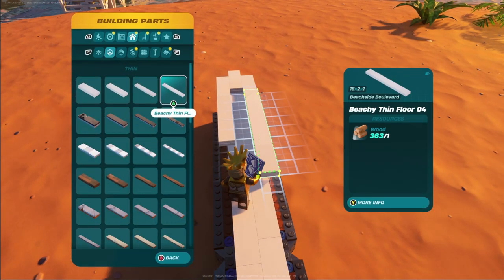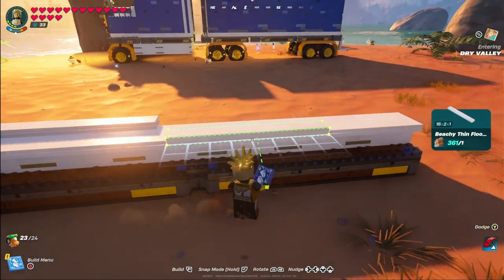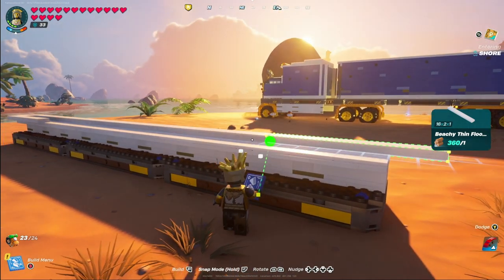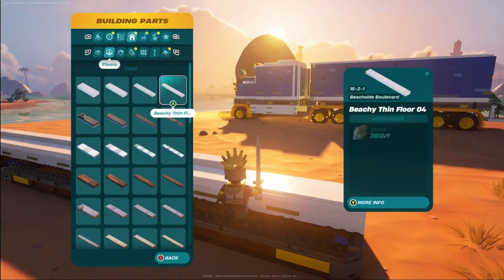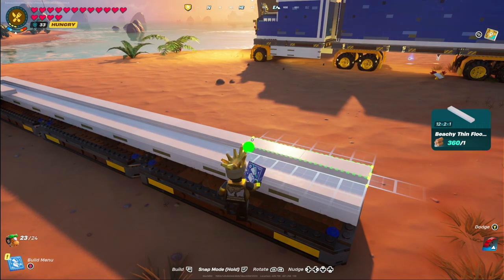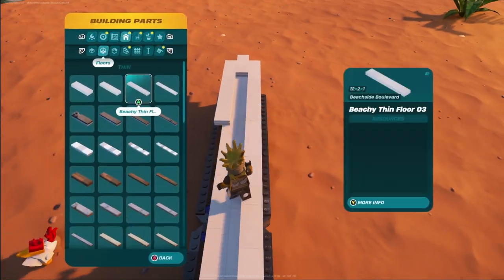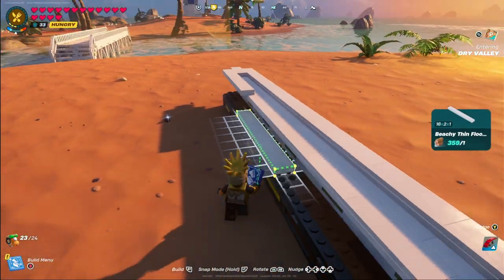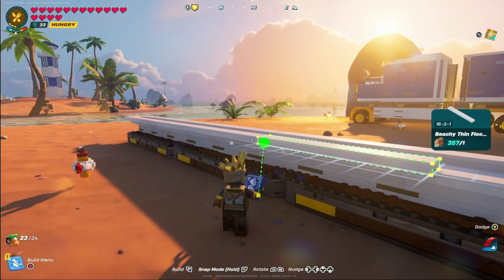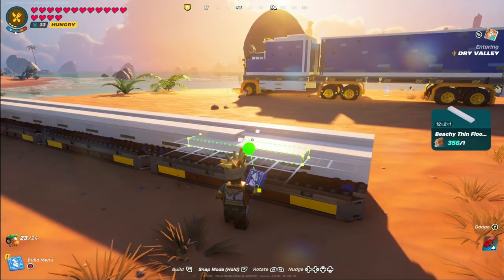The way this is going to work: we're going to snap these in until we get pretty close to the back end. In this case we're still using the 16x2x1, but when it hangs off completely we'll shift to a smaller piece. For the second row, we'll use a 12x2x1 and snap that in. It helps to remember the piece lengths — for the second row it's going to be two or three of the beachy thin floors (16x2x1), and then finish off with a 12x2x1.